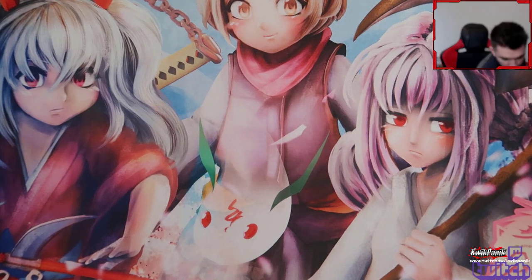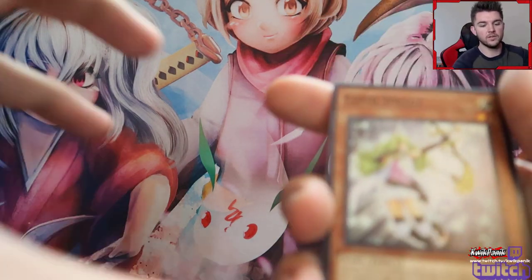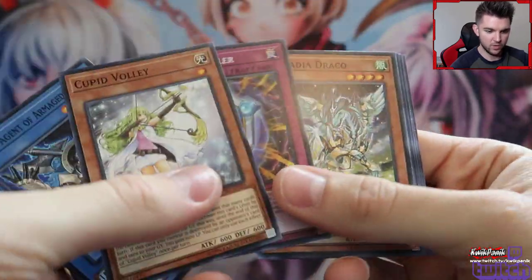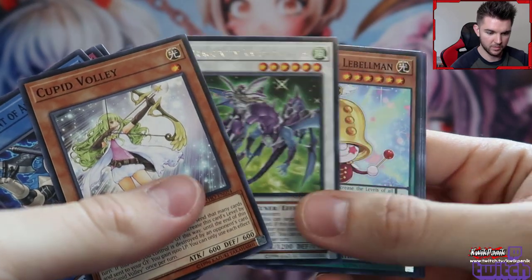I've got three packs of Cybernetic Horizon to go. While I'm doing this, let me separate the holos out, because right now I'm looking for cards and I know the rarities, but they're not sorted — I just kind of threw them into tins and boxes and things like that. I don't super expect anything amazing out of these, but it'd be cool. There are some rares that I need, so I'm not even looking for super amazing cards.